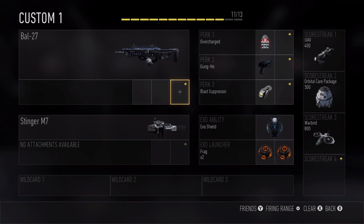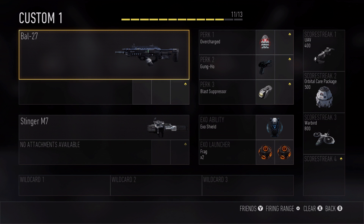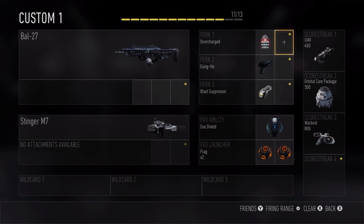We've completely redesigned how the Create-a-Class system works in Advanced Warfare. We were inspired by what Black Ops 2 and Treyarch introduced — the Pick 10 system. It's a fan favorite, so we brought that back and expanded upon it. One of the first things you'll notice is we've introduced scorestreaks into the pick system. You can now select up to 13 slots within your Pick 13 system here in your Create-a-Class.